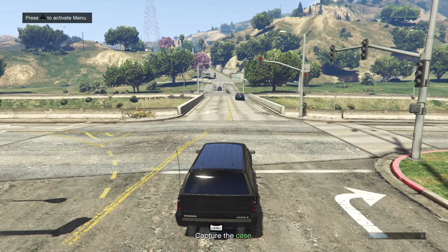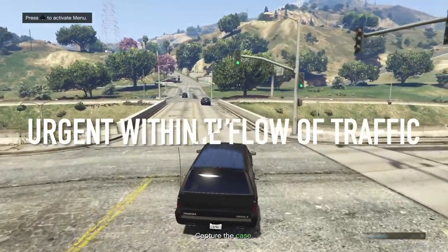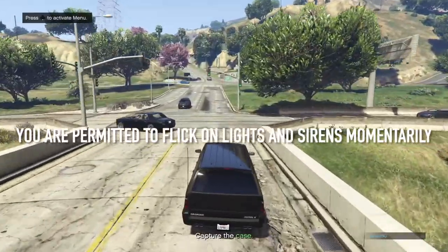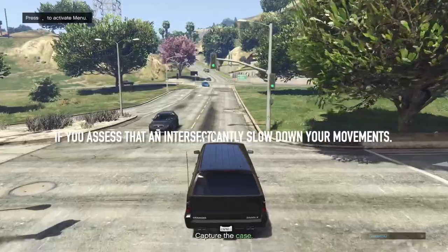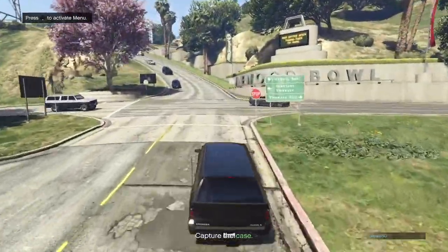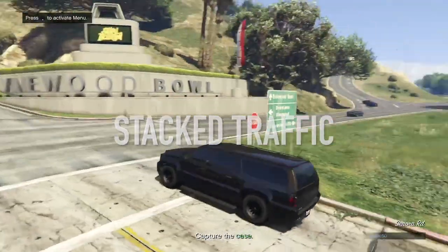Your first lap around the course will be driven in code 2. Code 2 means urgent within the flow of traffic, with no emergency lights or sirens. You are permitted to flick on your lights and sirens momentarily if you assess that an intersection will significantly slow down your movements. This means at red lights, stacked traffic, or other circumstances that may hold you back.